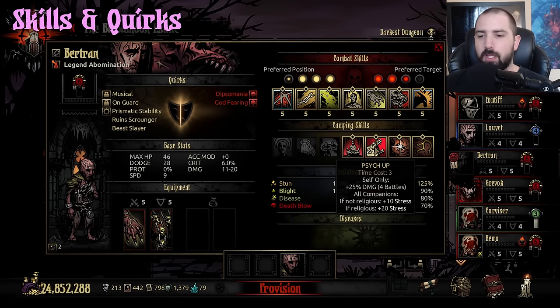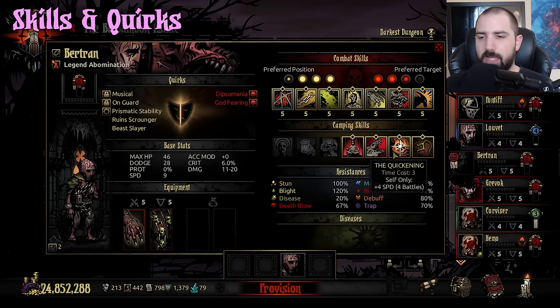Psych Up gives him bonus damage, and pretty much if you're going to transform and destroy a boss, this is when you hit Psych Up. The stress on religious characters — Crusader, Vestal, Leper (even though people don't think of him as religious, he's religious adjacent), and Flagellants. For those wondering, about six years ago Abomination could not pair with religious units. Now he can — that has changed. The Quickening gives four speed for four battles. He's already really fast so you don't oftentimes need this, but there are plenty of times where it's really nice, especially if you're trying to do a boss killer thing — you can get Psych Up and Quickening to get him ready to start hitting stuff.